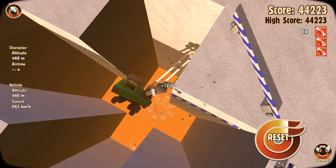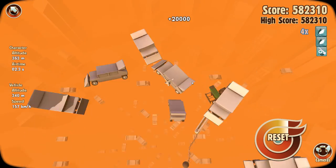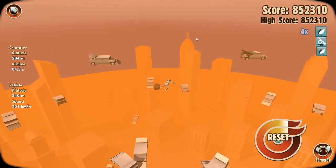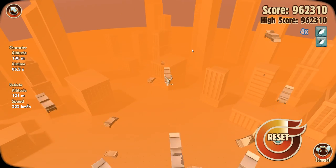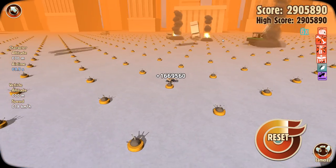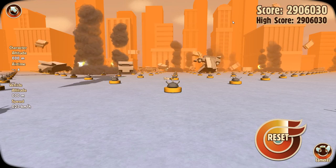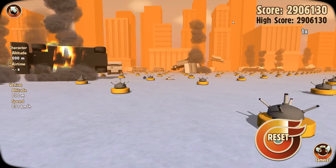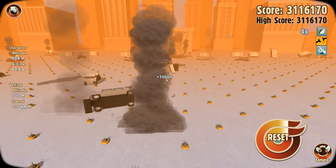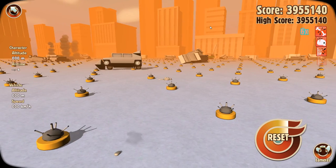And in we go. Oh dear, I've just seen the mess we are about to fall into. There are flying cars - it's like the Fifth Element! We got through perfectly fine, we hit nothing. It's now raining cars, but we're fine. We're getting nudged along, we're still going. 3.9 million!